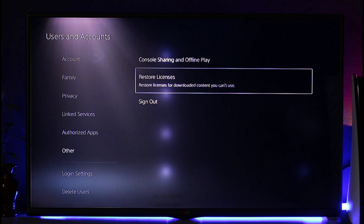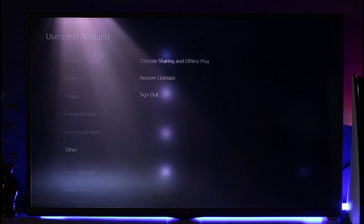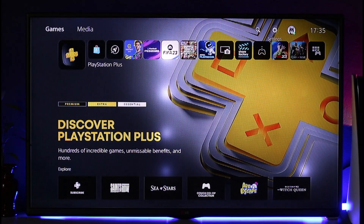After doing so, go to the option called Restore Licenses. When you restore licenses, for all of the downloaded content that you cannot use, you will be able to activate this as your primary PS5.